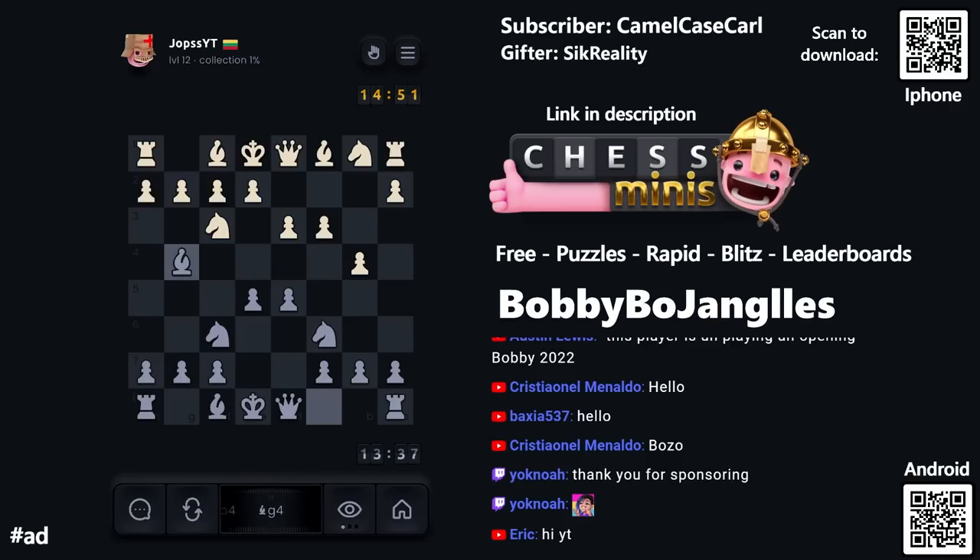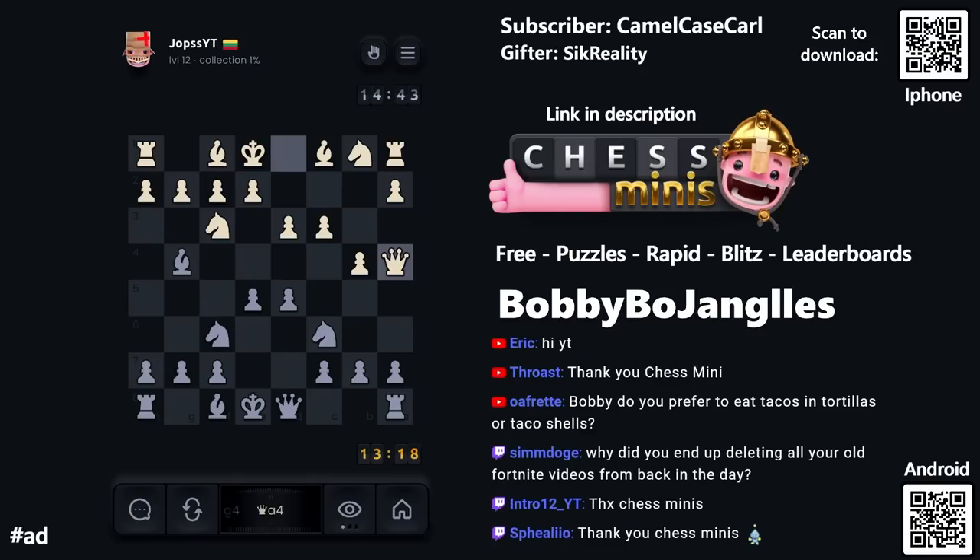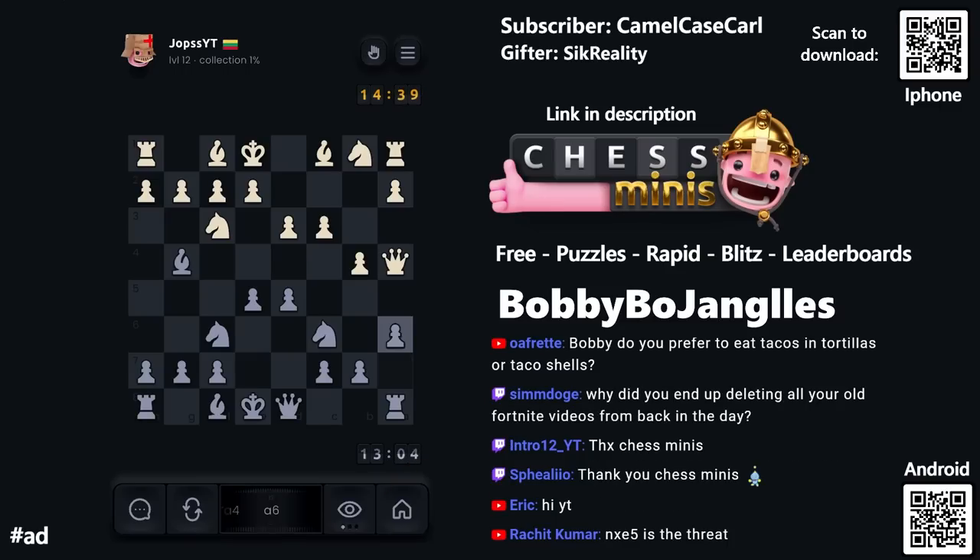I'll get the bishops out and then castle. I think we're going to get the dark-squared bishop out, then castle next. We're playing solid — developing, taking the center. I'm coming out here to pin the knight. The knight's defended right now. Are they going to push that pawn? I'll play h6 so they can't push it. We'll move the dark-square bishop out next and then castle.